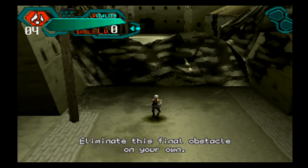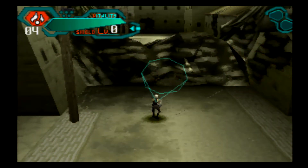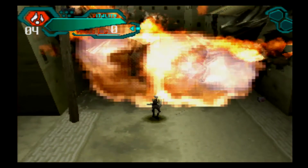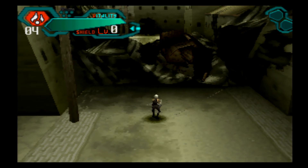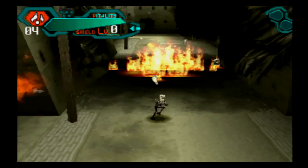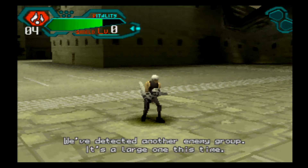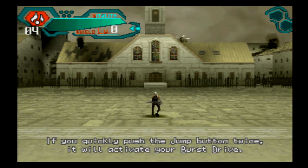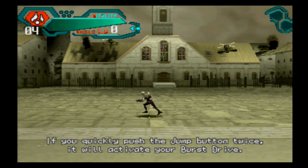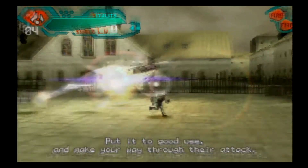Eliminate this final obstacle on your own. We've detected another enemy group — it's a large one this time. If you quickly push the jump button twice, it will activate your burst drive. Put it to good use and make your way through their attack.